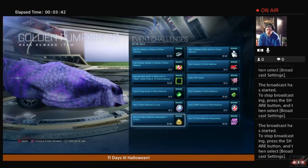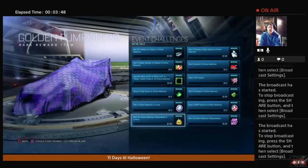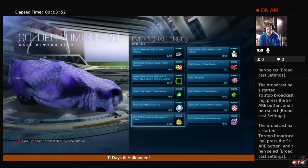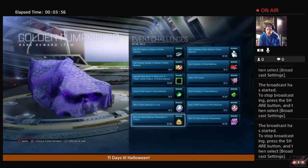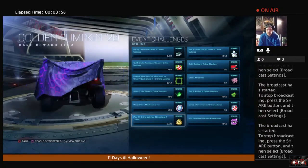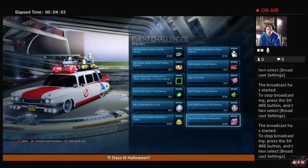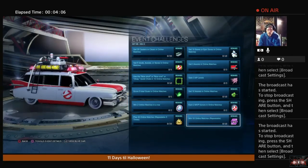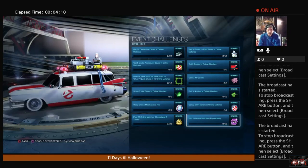The first of 2 repeatable goals is play 20 online matches, which gets you something called a Golden Pumpkin — basically a loot crate. You can repeat this 5 different times and get different things for your vehicles, maybe even new vehicles. The other repeatable quest is win 10 online matches; you can repeat that one up to 10 times and it is going to be an XP reward.